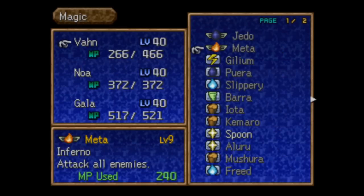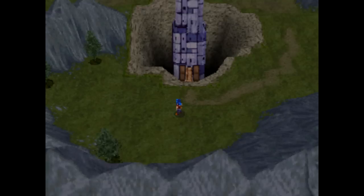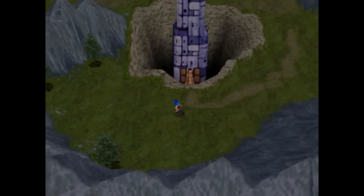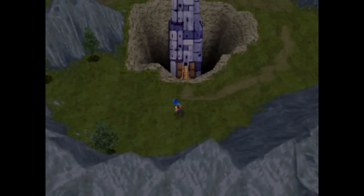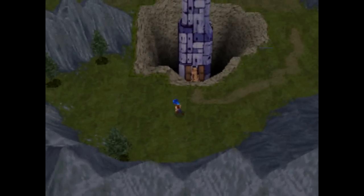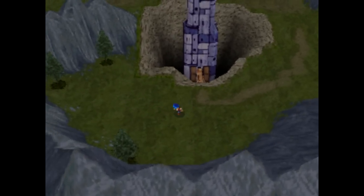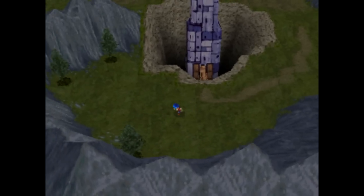Checking that he had enough MP to go ahead and use the next spell. After this, all that's left to check out are Meta, Terra, and Asma, so let's run around in circles a little bit more. It seems like it always takes forever when I want to get into a battle, but any other time it's like there's a battle every other step.